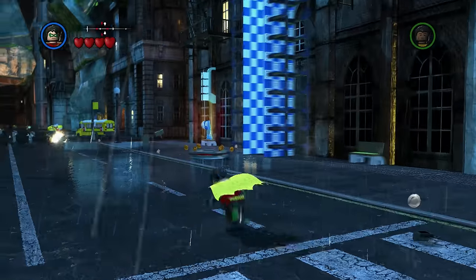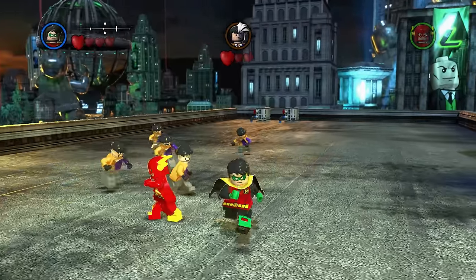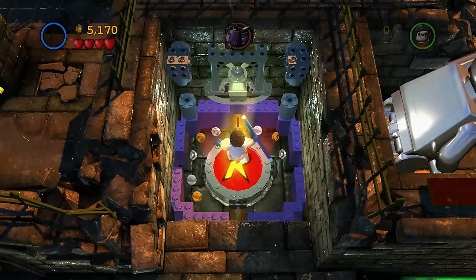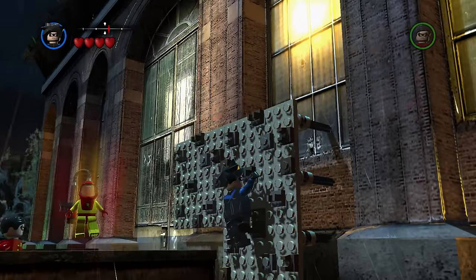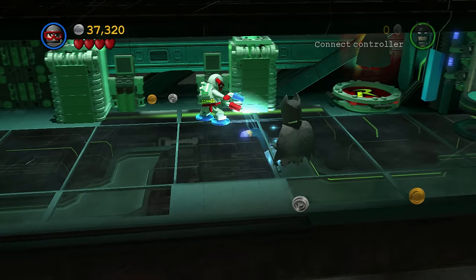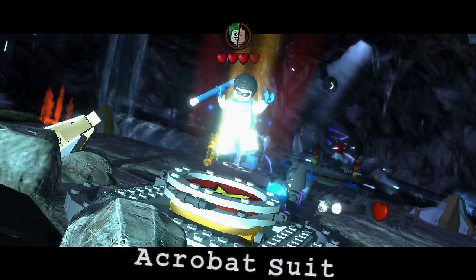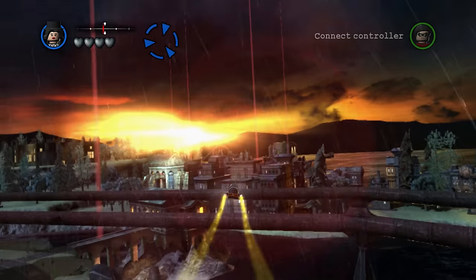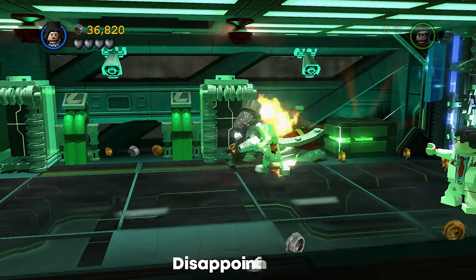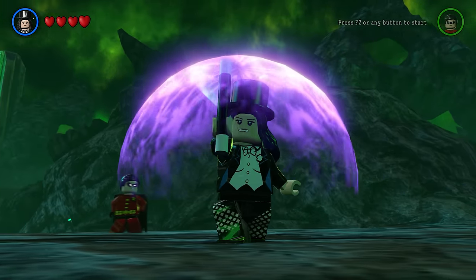Robin Damian Wayne, as expected, is just simply a reskin. I do appreciate how you can still use Robin's suits as this variation. Nightwing can also equip Robin's suits, but the animation for swapping suits doesn't work correctly. Katana swings a Katana. Then there is Zatanna, who is extremely disappointing — all she really does is fly. She's a lot better in LEGO Batman 3.